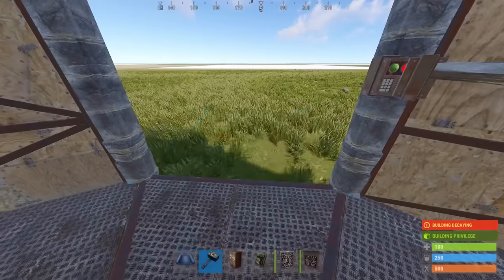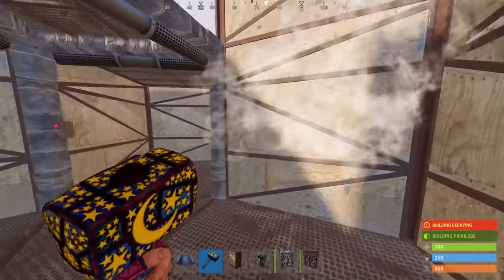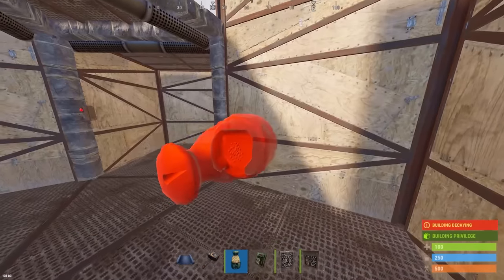When you're ready to expand, place another square foundation here and surround with walls up to the second floor. Use a furnace for your jump up.